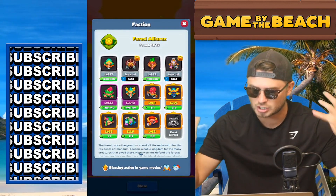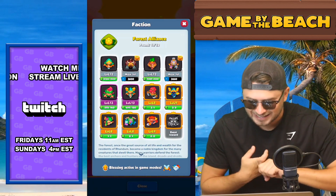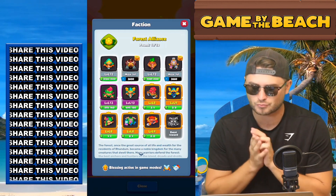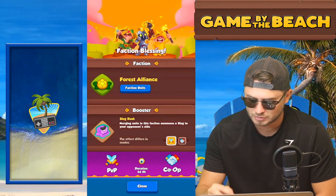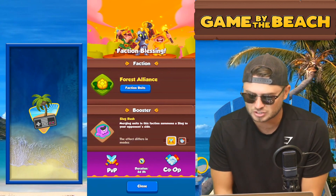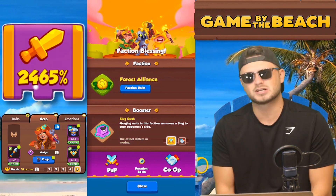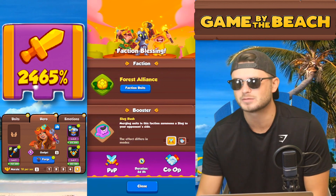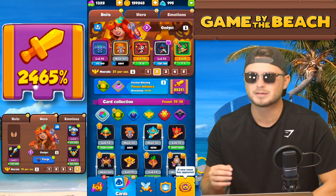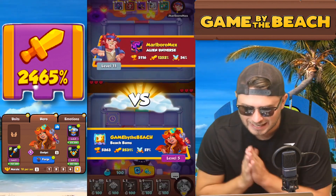For Alliance, we've got Rogue, Hunter, Ivy — decent — Boreas is interesting, Dryad, Summoner, as well as Pretzel Thrower. We've got some interesting units we can use, and we also have Slug Rush — merging units in this faction summons a slug to your opponent's side. I'm wondering if we can create a deck to make it pretty solid, so let's build one and see what we can do.